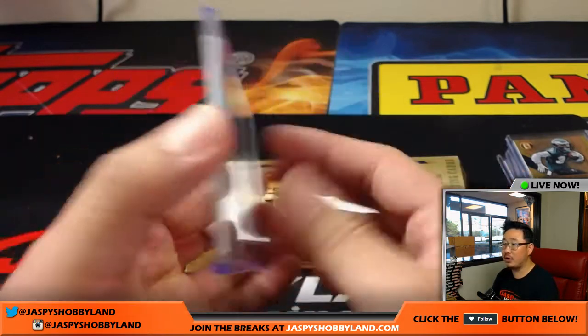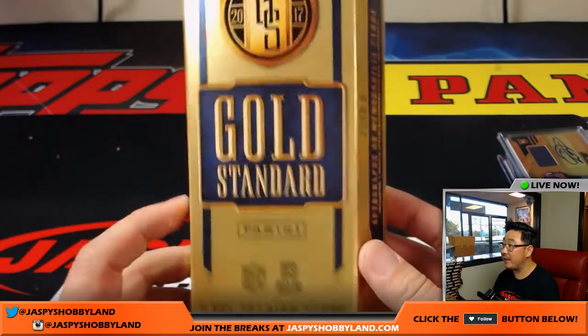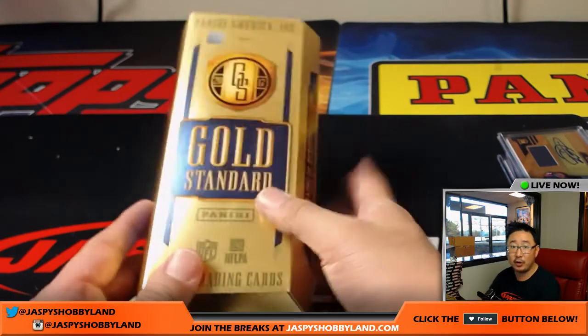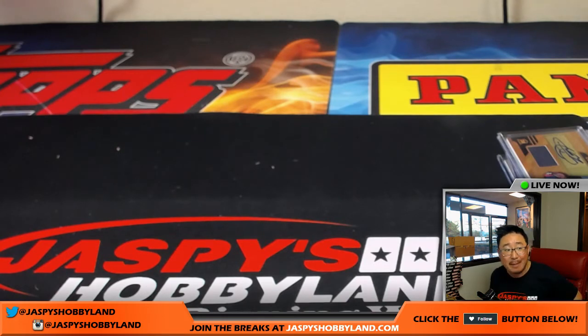There you go, boys and girls. That was the first half of the case. Second half of the case available on JaspiesHobbyland.com. We have a full case random team break on the website — JaspiesHobbyland.com. Get that going, make it happen. This is Joe for JaspiesHobbyland.com. Bye!